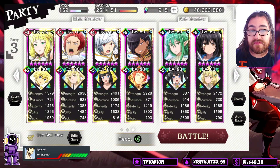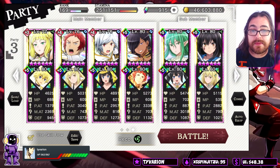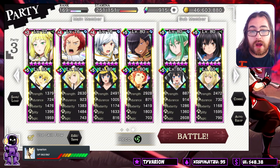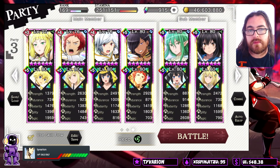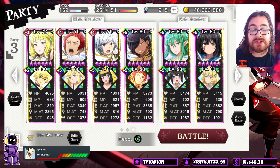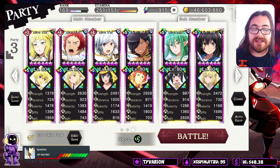Bell is here for the physical resist reduction as well as the 100% water damage buff he provides to Aisha with his SA. Yellow-chick Hestia is here for the water resist debuff as well as the 15% strength buff she provides to everyone on the team. Her SA is going to hit incredibly hard with that 40% water resistance debuff.